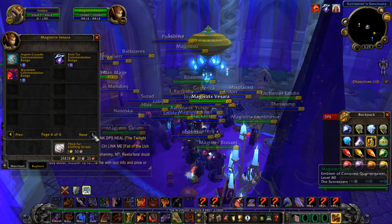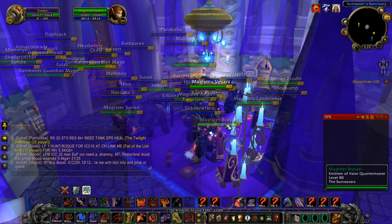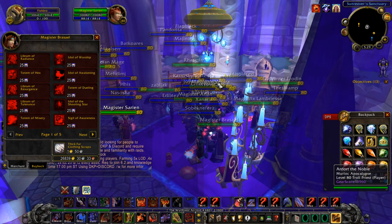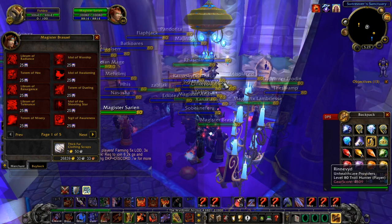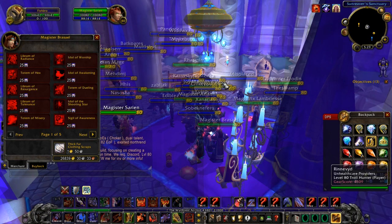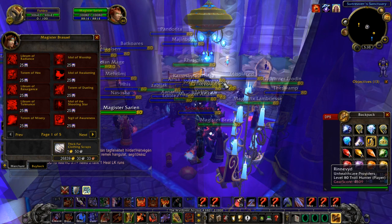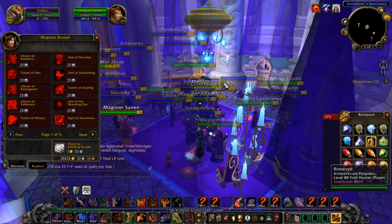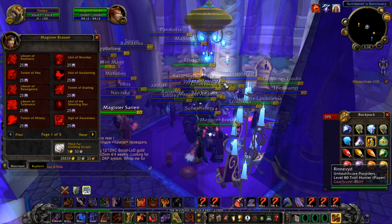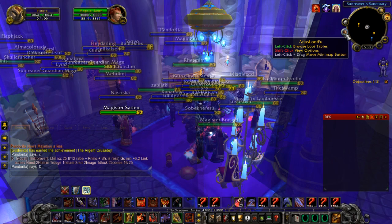Pretty much what you're going to be doing: Emblem of Heroism farming to get geared up, do raids, get Emblem of Valor gear, do raids, get Emblem of Conquest gear, do raids, do Trial of the Crusader for Emblem of Triumph gear, do raids, get your ICC gear. Dungeons always provide the previous tier's emblems — Emblem of Heroism when farming Valor, Emblem of Valor when doing Conquest raids, and so on up to ICC.